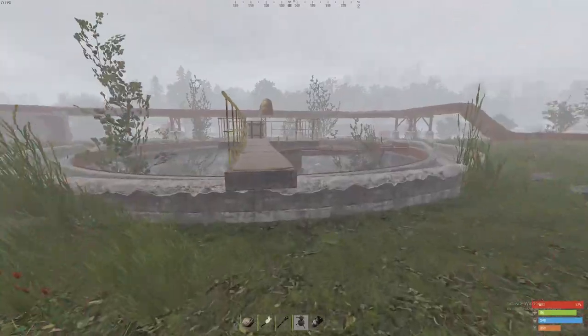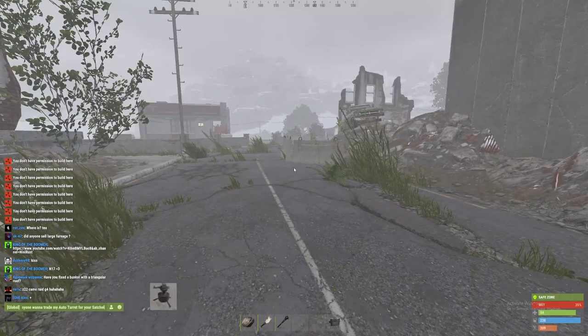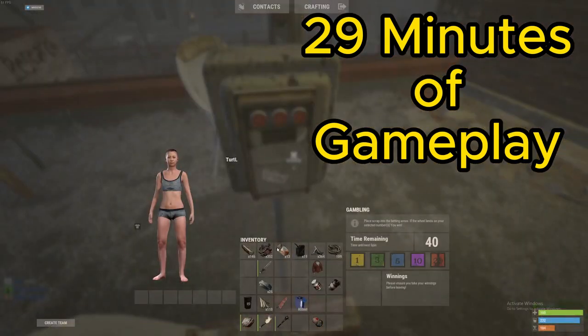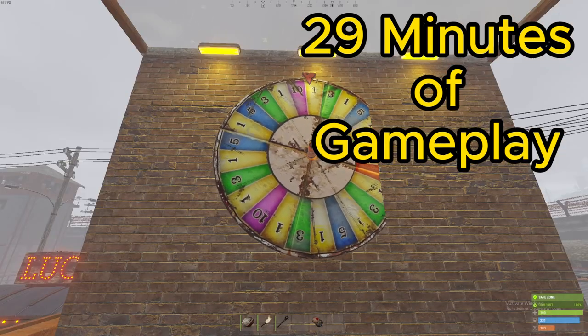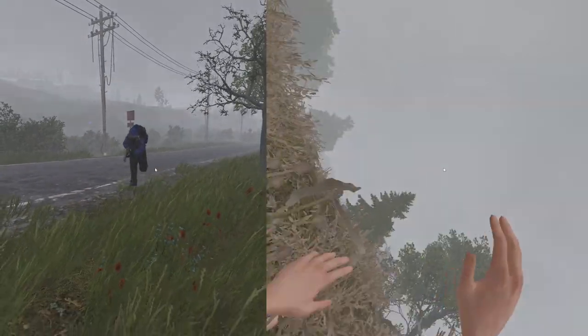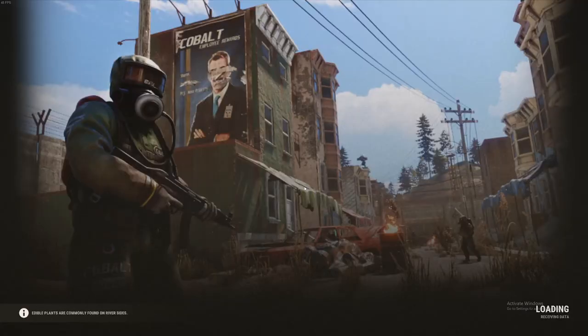On this server, I started out the exact same way — went to order, then to outpost. I then tried to trade the auto turret for a satchel, but no takers. I then went to the wheel, threw everything in, and lost. Back to the road. After a couple of unfortunate events, luck shined on me.